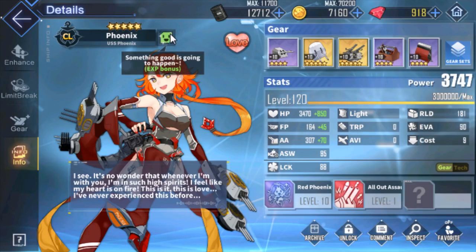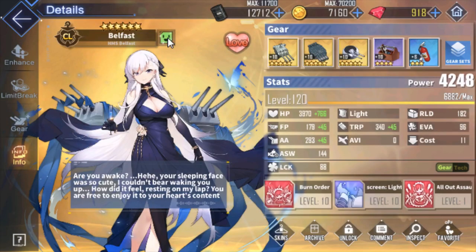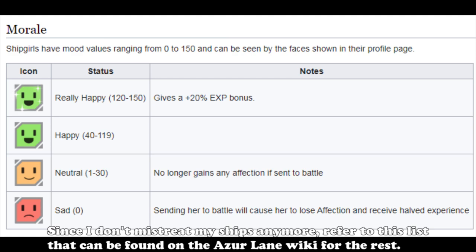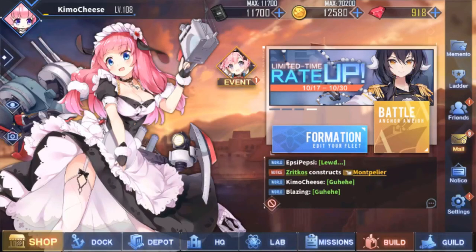Mood is a ship's sentiment toward you. If they are sparkling green, they gain bonus EXP. If naturally green, no EXP bonus is gained but affinity can still be obtained. Orange means no EXP or affinity can be obtained, and red means affinity will drop in sorties and EXP is cut in half.